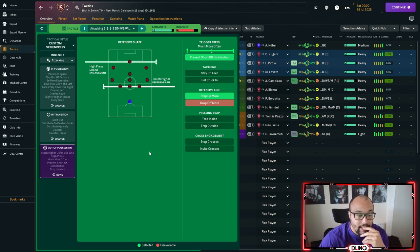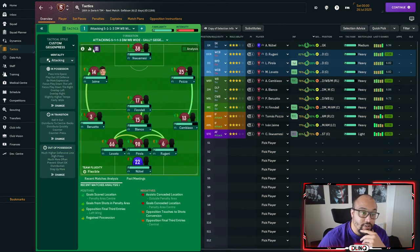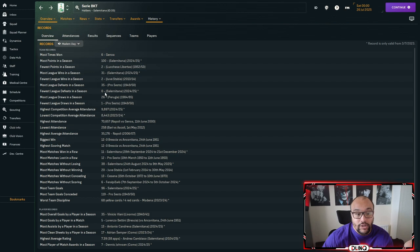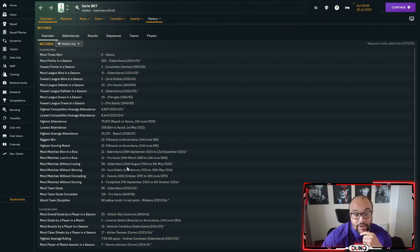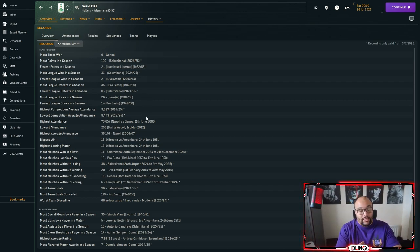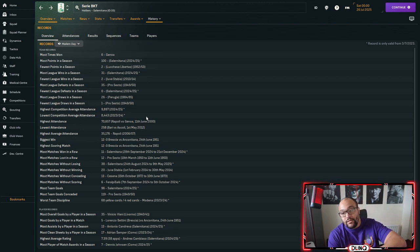This led to us going through Serie B undefeated — zero losses in the league, 38 games without losing. We finished with the most wins in a season at 31, most wins in a row at 11, most points at 100, and most goals too. Absolutely destroyed the league — the most dominant Serie B team ever to grace the division.